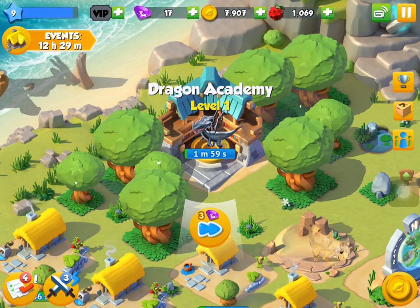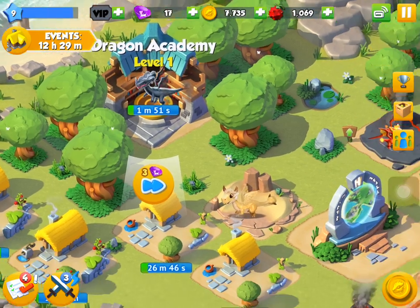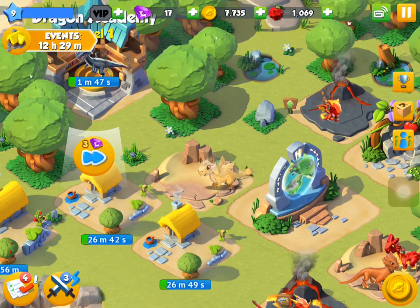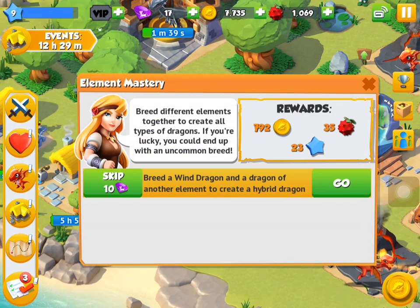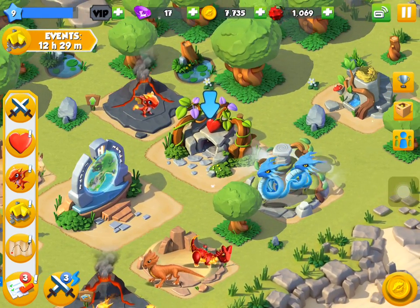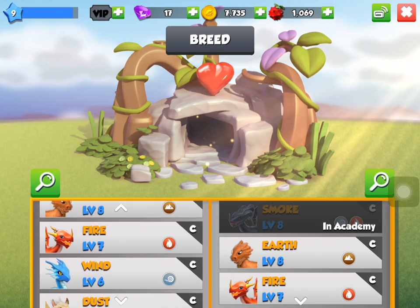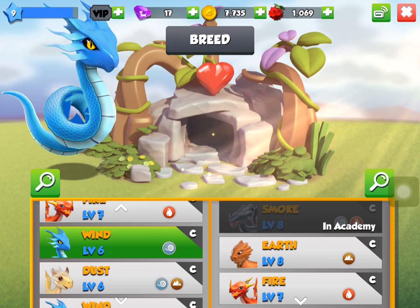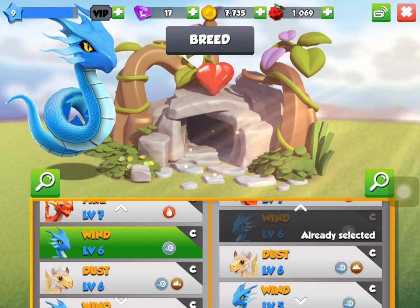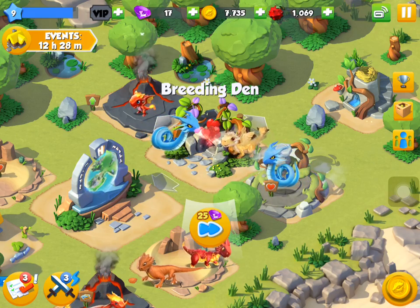So if I click on there, we have to send one dragon to the academy. I've got to breed some here — breed the wind dragon and a dragon of another element to create a hybrid dragon. So let me drag — wind and fire, wind and earth, wind and dust. I guess that'll give us an uncommon. Yeah, I'm going to try that — breed them. They're breeding!